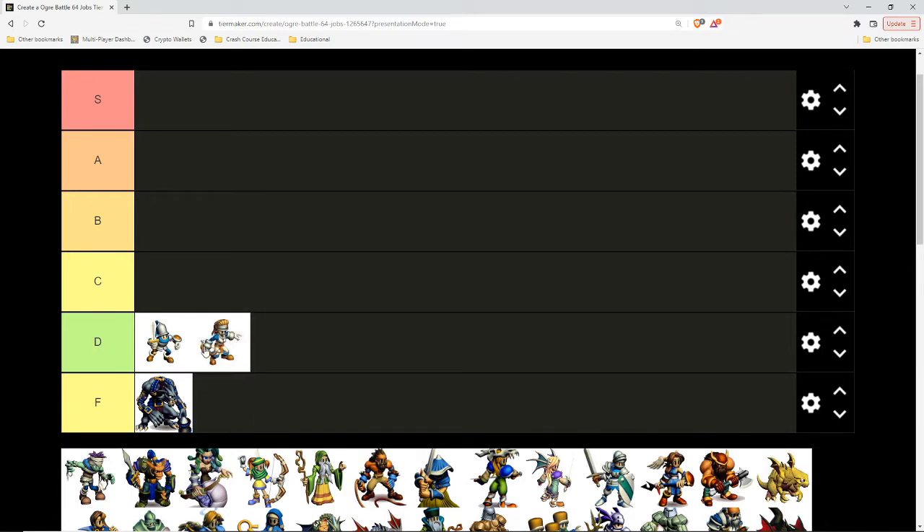Amazon — female counterpart to a fighter, similar stat growth, not the best, not the worst. She attacks from the back twice with good accuracy and decent dodge. If you had the right equipment — three fighters in the front and two Amazons in the back — you could actually win the game with some upgraded Amazons and fighters. Unfortunately, they can't lead any units because they need to be promoted to a different tier before they can be a leader, but they're not terrible.